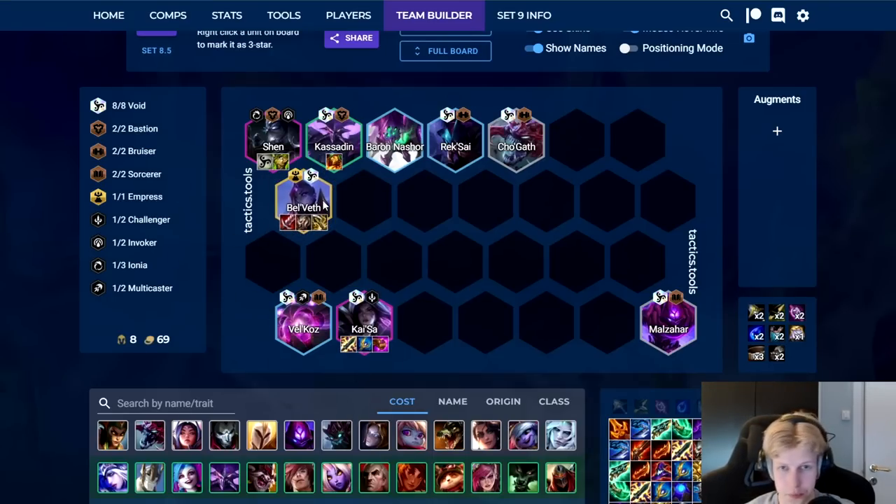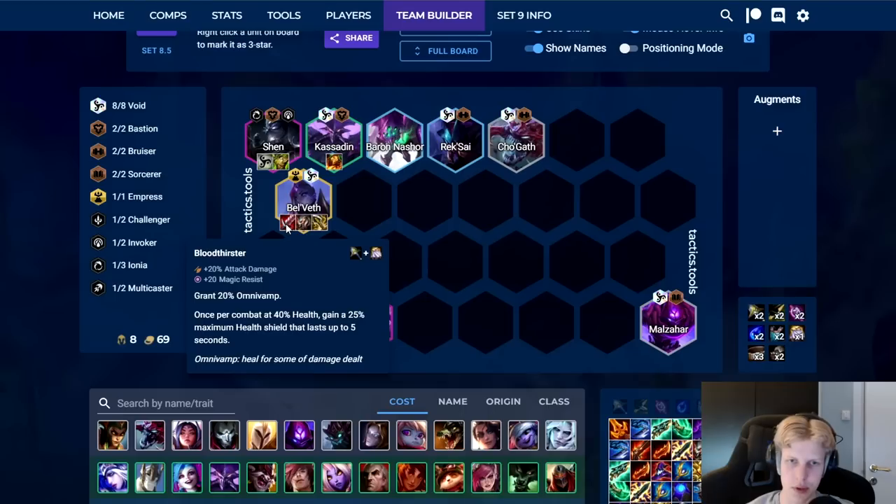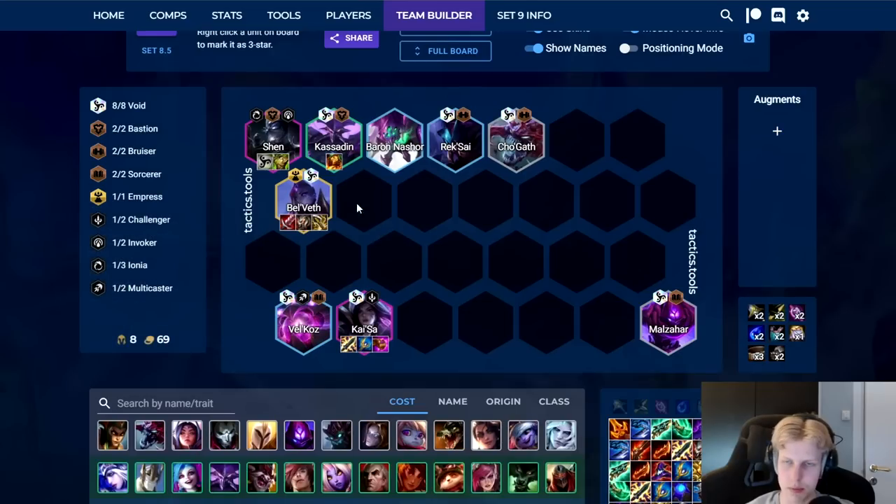And then Bel'Veth — you basically slam any AD item. I think these are the BIS though. You really want the Bloodthirster for that healing. Every kill she gets, she gets more HP — she increases her maximum health by 50% per kill in her ult or something like that. The Bloodthirster gives her a shield based on her health, so if she gets more HP she gets a very big shield.